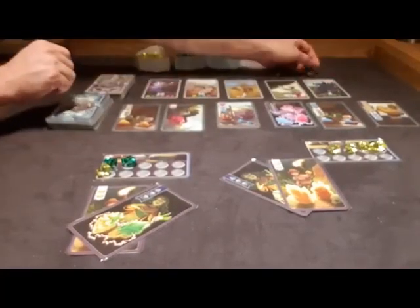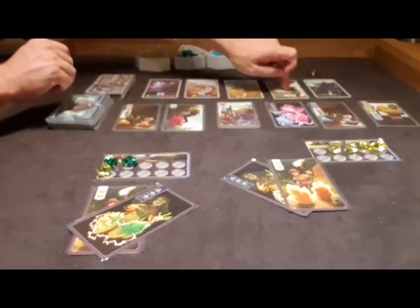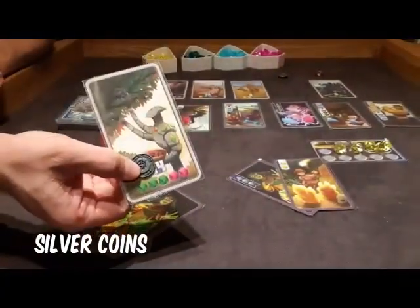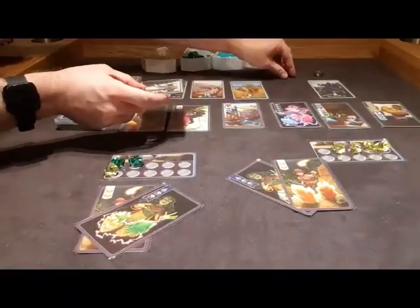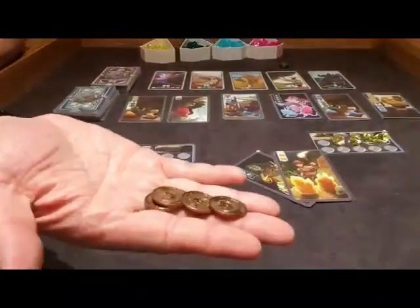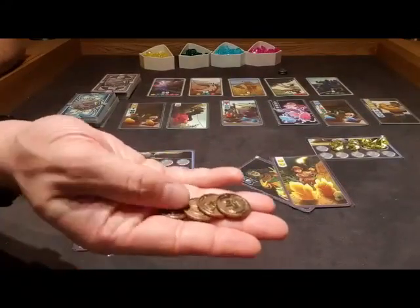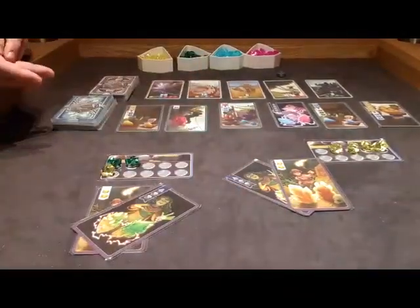In the second spot in the row, this golem comes with a silver coin. Silver coins are worth one point. Bronze coins are worth three points. For every game, there are going to be two coins for every player. So for a two-player game, there are four coins that can be gotten during the game.